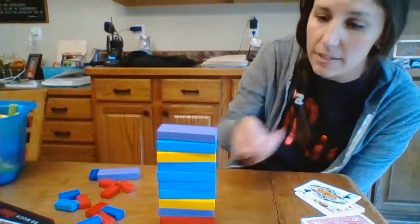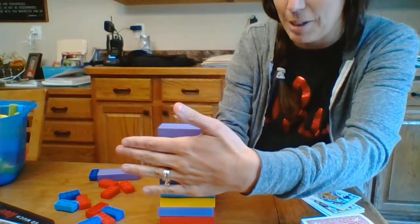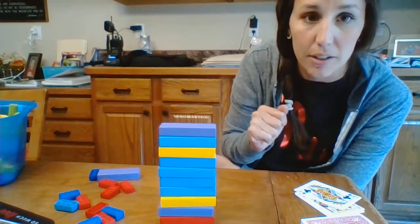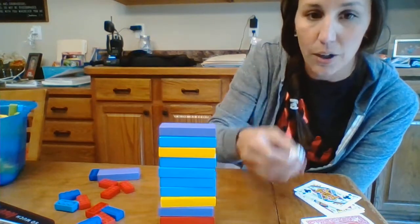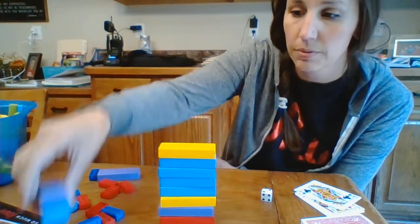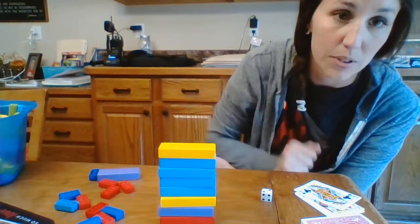So the way that we do this — nice steady blocks here. I have 10 blocks, so 10 take away 2. I take away 2, and that equals 1, 2, 3, 4, 5, 6, 7 — equals 8 left.